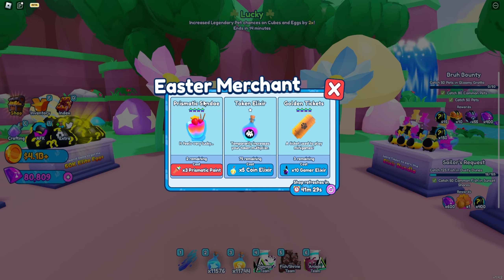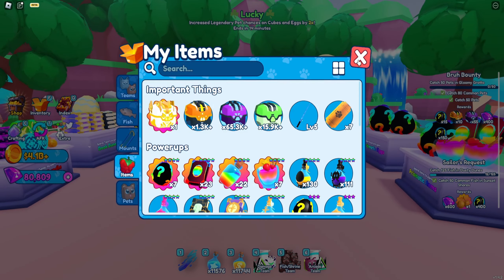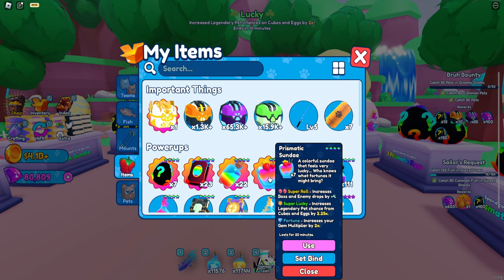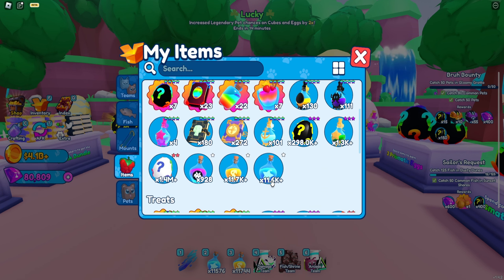If you have a lot of brushes, go get a bunch of prismatic sundaes. Right now I only have seven. I think you need around eight prismatic sundaes to get one prismatic egg. So if you want to get a lot of prismatic eggs, you'll need a lot of prismatic sundaes and a lot of brushes. They're going to help you get a lot of prismatic eggs and all your secrets.